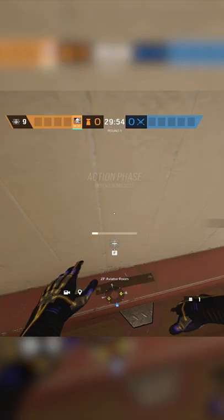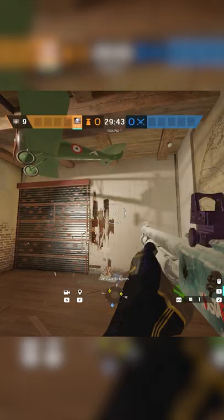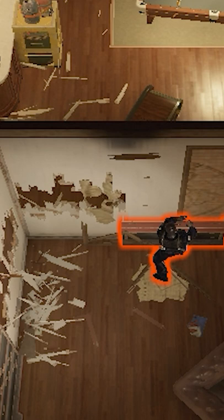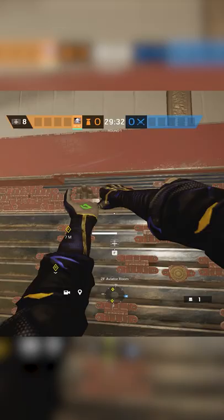This is a pro side setup you can use in any rank — you might want to save this. First, let's reinforce the left side of the AV wall, and we're going to make head holes on the right side to make more pressure in the study. Look to your right and we're also going to make head holes so you can throw smokes and shoot at the vault default plan.